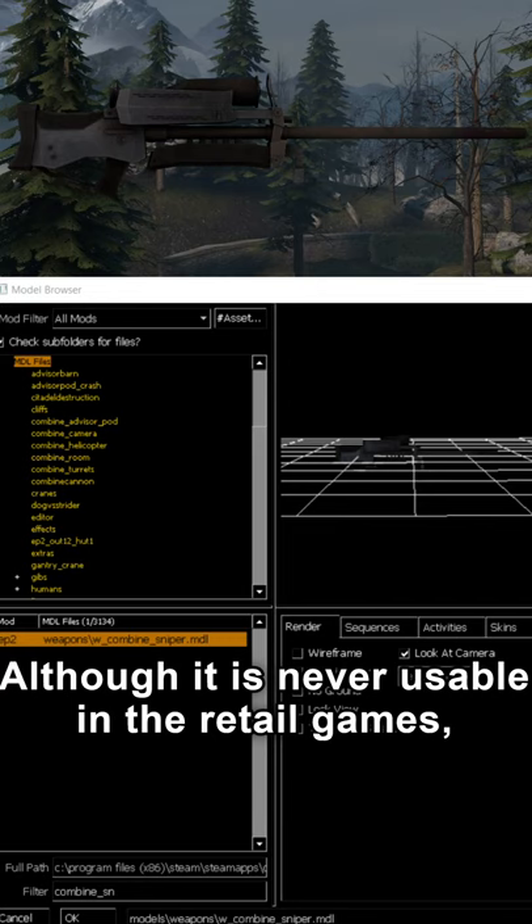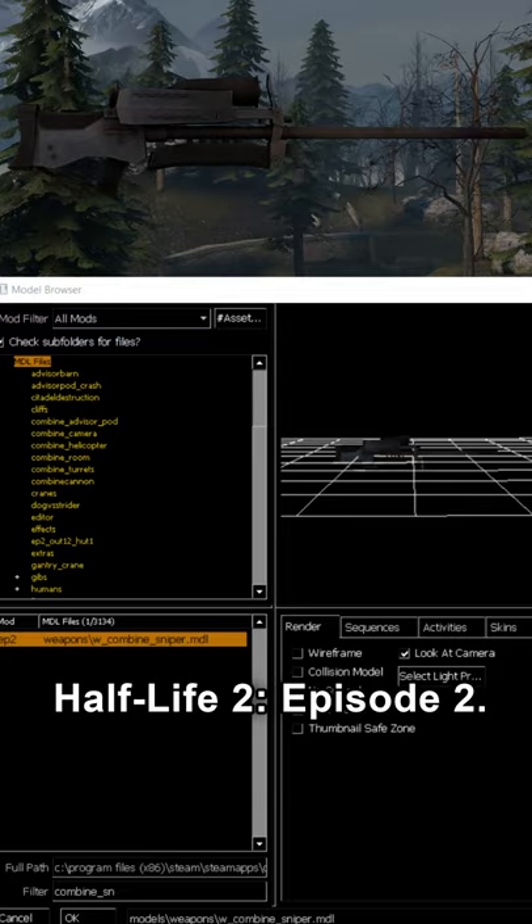"Hey, we've got the rifle charged up!" Although it is never usable in the retail games, the weapon was given a proper model in Half-Life 2 Episode 2.